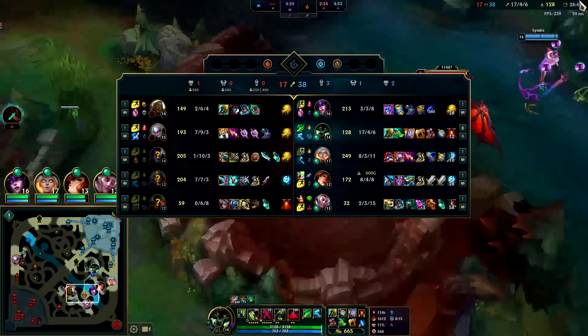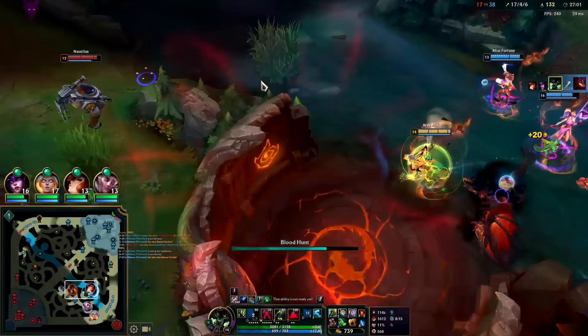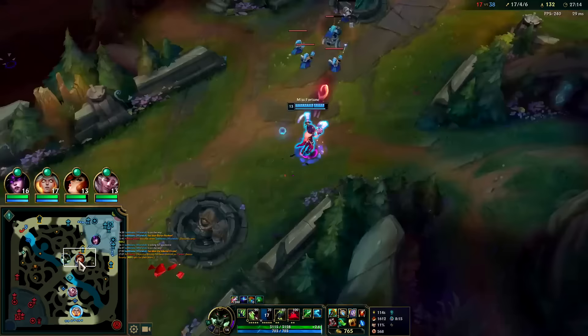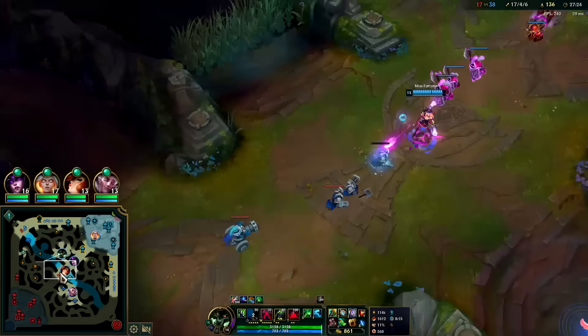Nice little pull by Syndra. Gotta remember to use my stopwatch - I'll use it to dodge life-ending CC or potentially life-ending CC. They're going to get the bounty and I hate that. They should have to be the ones to hit the turret to get the bounty - it shouldn't just be a stray minion wave finishing a turret. That was minimal risk for a premium reward.